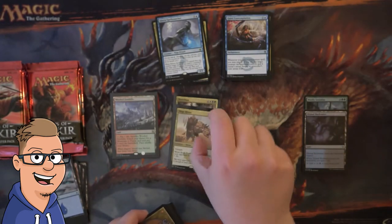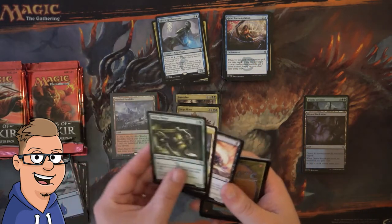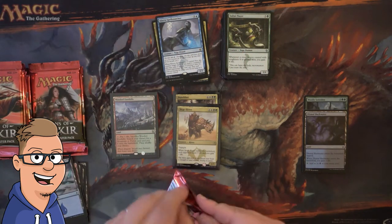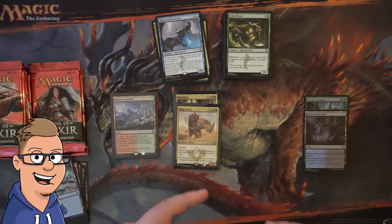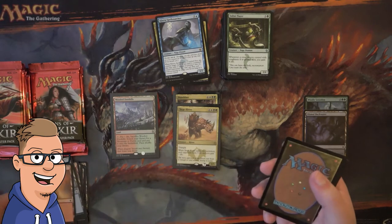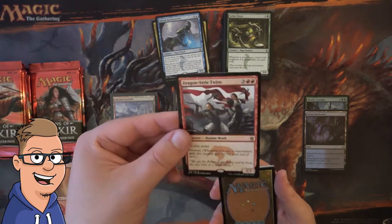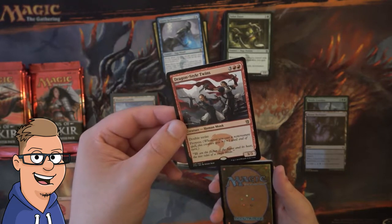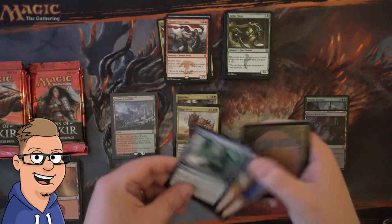The value on a card like Siege Rhino changed standard, and that's also kind of the reason why Abzan became so good — it was actually because of Siege Rhino. Elspeth did a lot of work too, but combined with Thoughtseize and everything, it was just crazy. Dragonstyle Twins — it seems like a good card, but most likely it's not since it's very slow, but it has Double Strike.